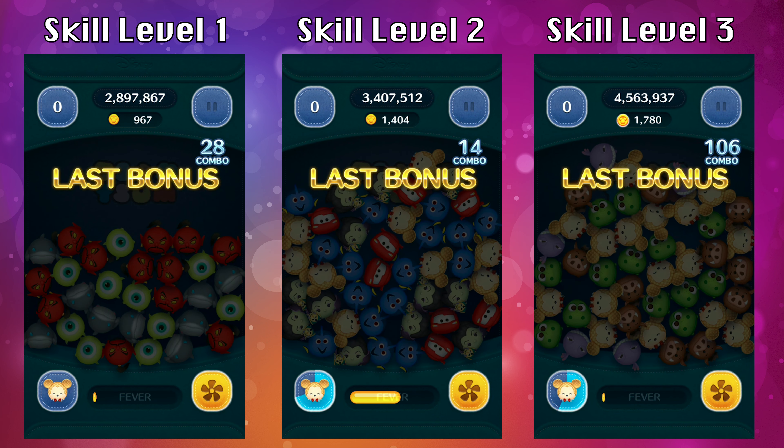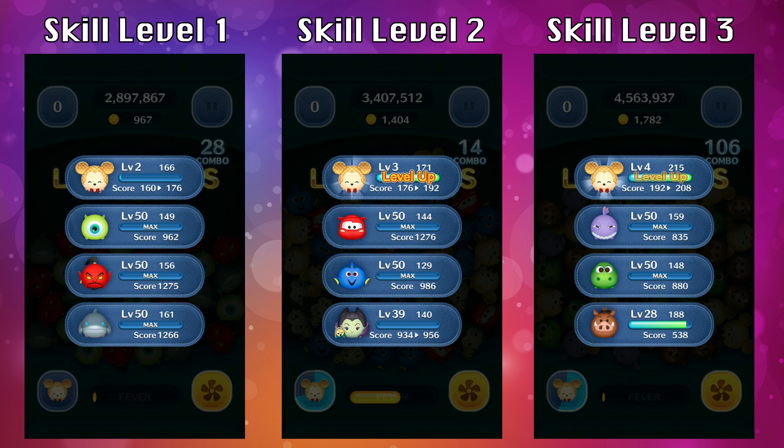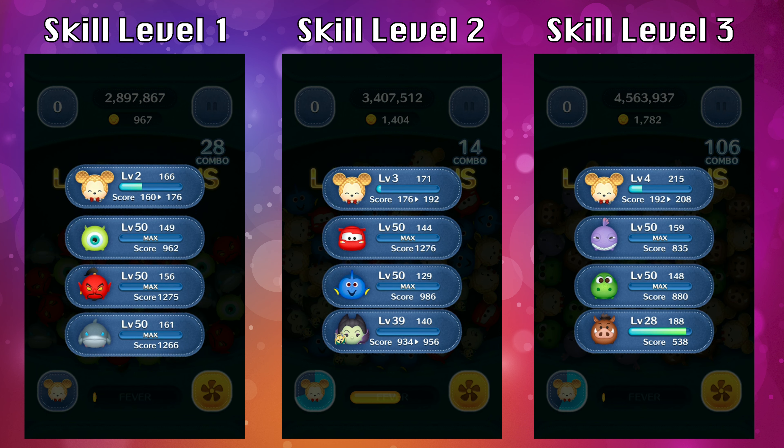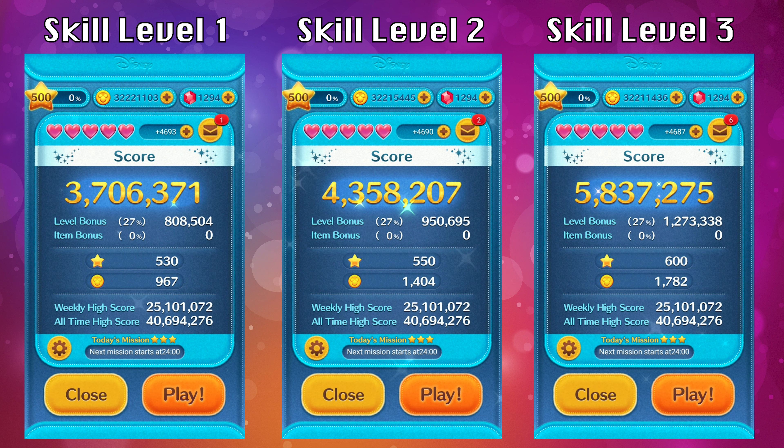Here are the results for these three gameplays. Skill level one: 964 coins. Skill level two: 1,404 coins. Skill level three: 1,782 coins. So as you can see, not great for coins. For score, it's also mediocre — skill level one was 3.7 million, 4.3 million for skill level two, and only 5.8 million for skill level three. Star Mickey is not going to be great for score or coins, but it is going to be great for missions.